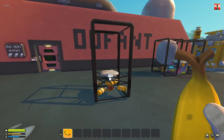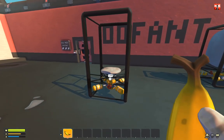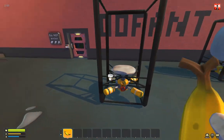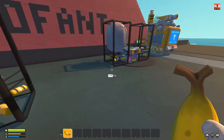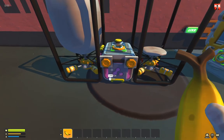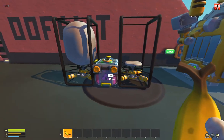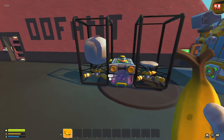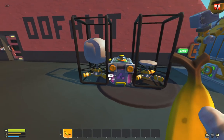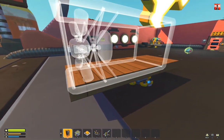Hey guys, I updated my mod again and this time I added the chemical lift engine that will provide upward force to get up in the sky and it will consume chemicals. Here is the full state and the empty state, and it will consume the chemicals from the container over time. You have the possibility to connect two buttons to it to increase or lower the force, and I will show you a little example of what you can make with that.